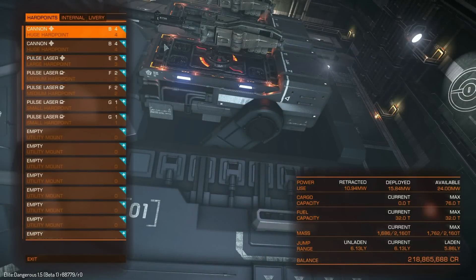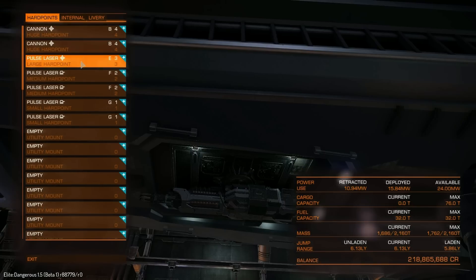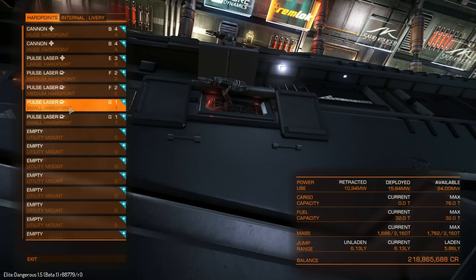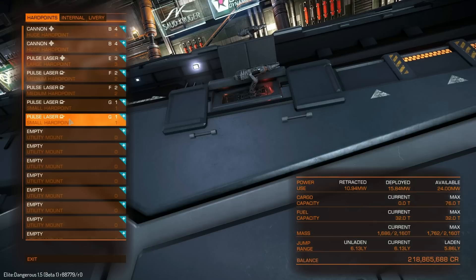Here we are — I have fully outfitted this ship, at least weapon-wise. We've got the two huge cannons, which we saw earlier. I've also put in a gimballed large pulse laser, two medium turreted pulse lasers, and two small turreted pulse lasers. I want to see how these work with the placement on the ship, so I'm really looking forward to trying this out.